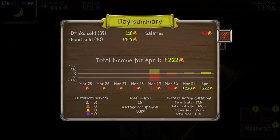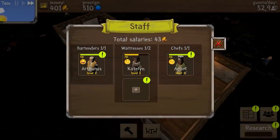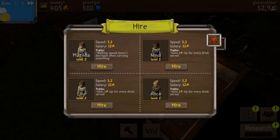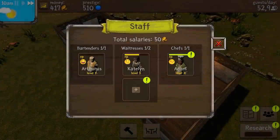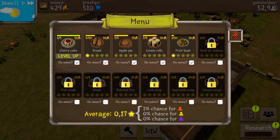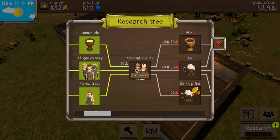New day summary - 37 drinks sold, food 10 - that is going down a little bit. Let's go for the next day and hire a new waitress with, hopefully, a bonus. There is none that I was hoping for. They're on level two now, which is a good thing. I'm just going to wait and be patient. Do we have another level up? Cherry cake - perfect, that one is going up. We need more research - special events. This is the only one we can do so I'm just gonna start research.